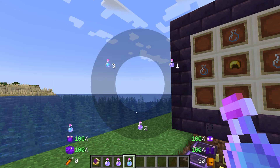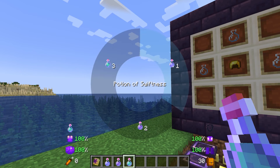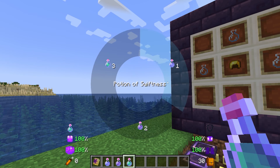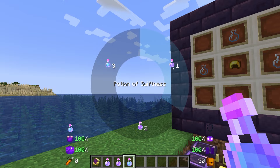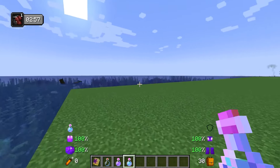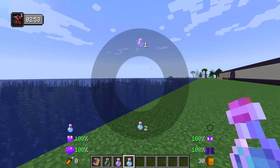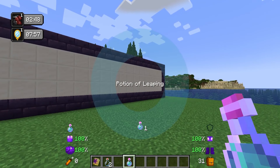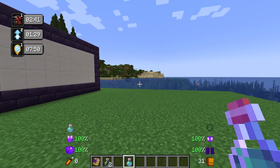This radial menu is segmented into numbers — not the quantity you have in your inventory. If I hit number one, two, or three, it would drink that potion instantly. So we have invisibility, swiftness, and leaping. If I press one now, it will instantly drink that potion as you can see here. Apparently you can't instantly drink the potion of lingering or launching, which is a bit strange.